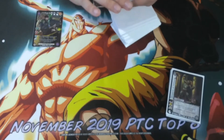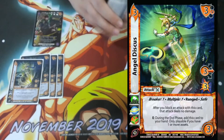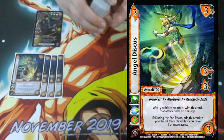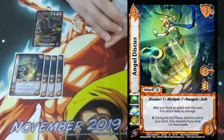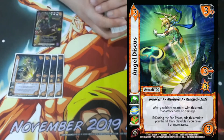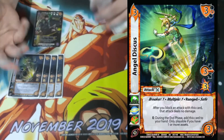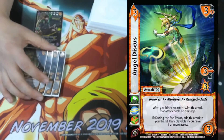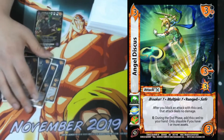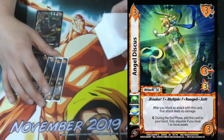Since our goal is to always have that one asset out, we're playing four Discus. It works really well with the plus one speed on Tim Keith, and because of its ability it works really well with Flambear. It's a 3-3-3 mid for three, with a three mid block breaker one, multiple one, range and safe. After you block an attack with this card it deals no damage, and then enhance during the end phase add this card to your hand — only playable if you have one or more assets. If you have an asset, this just says you have an on-board defense all the time. You play it as an attack, do your things, and still get it back at the end of the turn, meaning you don't really lose anything by playing it.